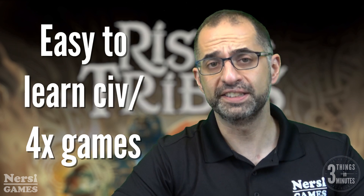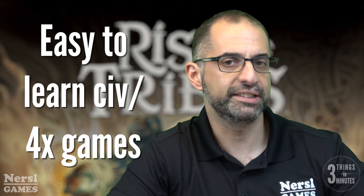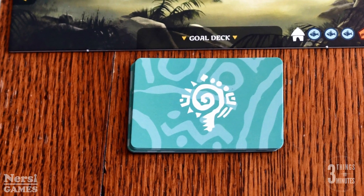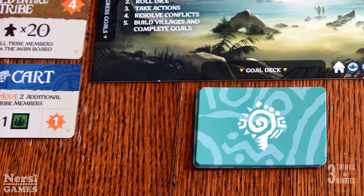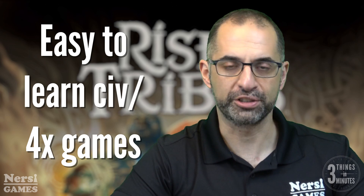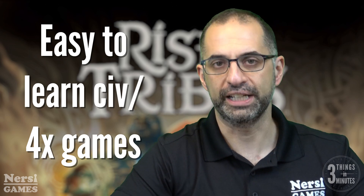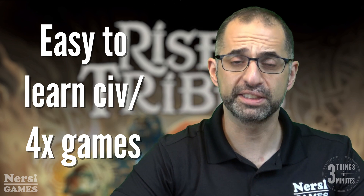Also, this is a pretty easy to get into, light 4x kind of game, and I like that the tech tree is not overwhelming. You just have a stack of cards for your tribe, and then you draw a few of them at a time, and it tells you what technologies are available to you. There is a way through one of the actions that you can go through the deck and sort through, and if you don't like some of them, you can get some different ones as well.